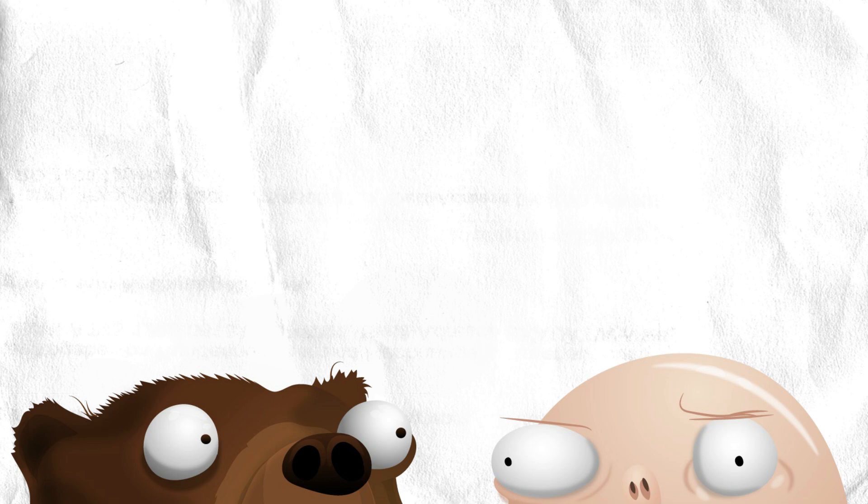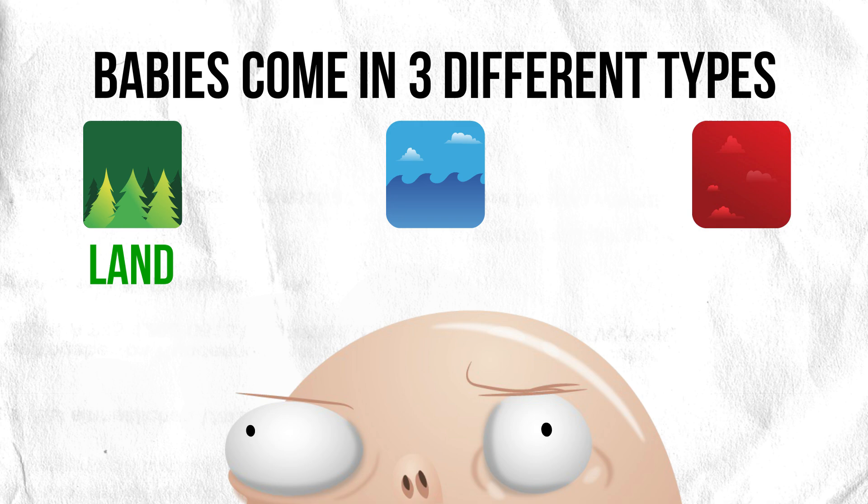But why are we building these incredible monster armies? To battle the babies! Babies come in three different types to match the three different types of monsters: land, sea, and sky. Each baby also has a strength, which is just the number on the card. As the game goes along, babies will accumulate in three different face-down stacks in the middle of the table — one for land, one for sea, and one for sky babies.